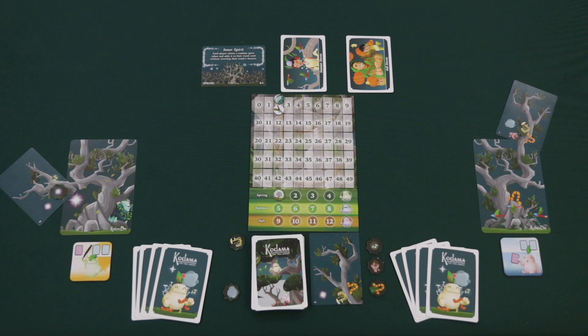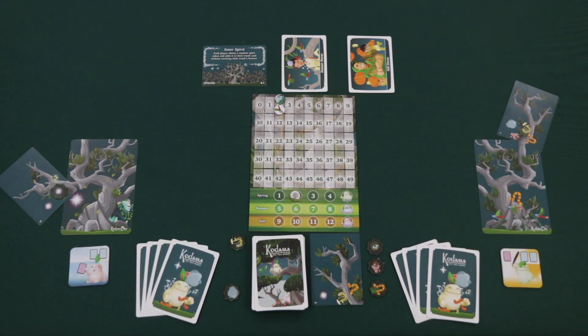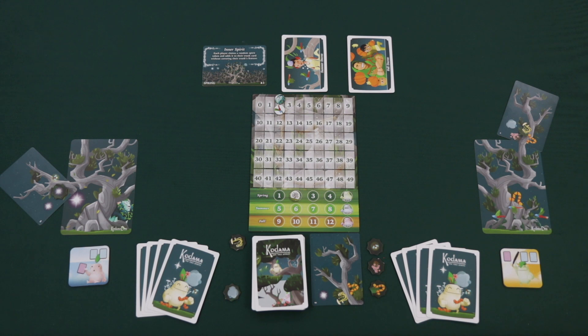After players have completed all of these steps, they'll move the season token one space. Then the players will exchange the splitter and chooser roles and repeat these steps until each player has added four branch cards to their tree during the season.